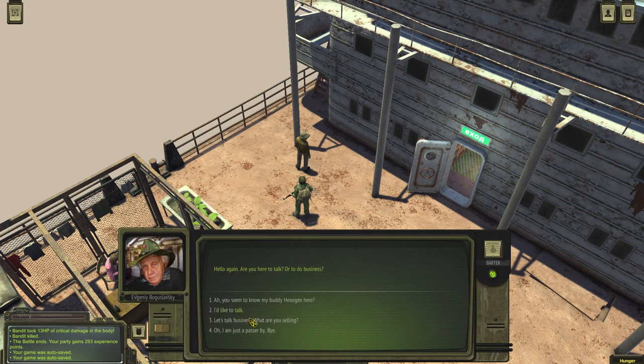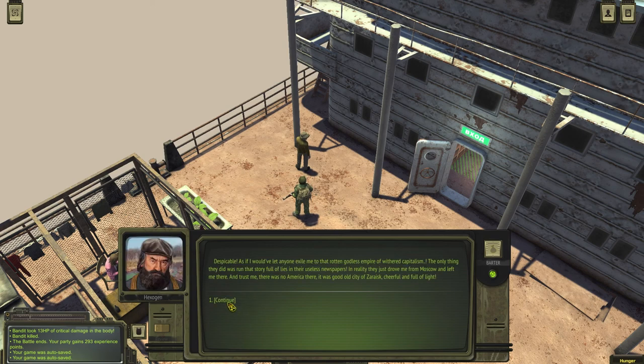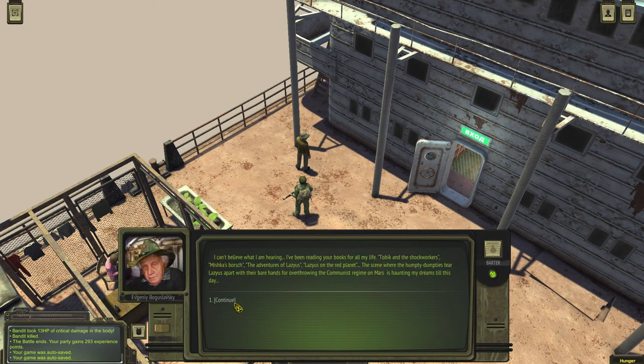I don't know where the fuck the guy I'm looking for would be. Maybe it's this one, or maybe it's her, or maybe it's this guy that never wanted to talk with me — quite suspicious. Maybe it's you. You seem to know my buddy Hexagon here. Not really, I was mistaken. Hey comrade, why are you standing all the way over there? Let me take a closer look. Wait, what? It's the Turkov himself! But how? What brings you here after all this time in camps? After being exiled to America?